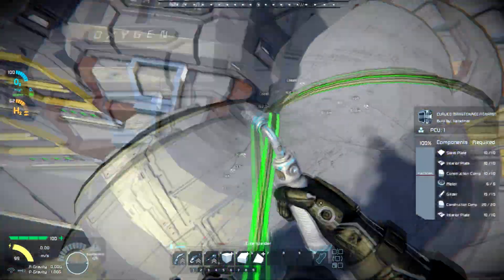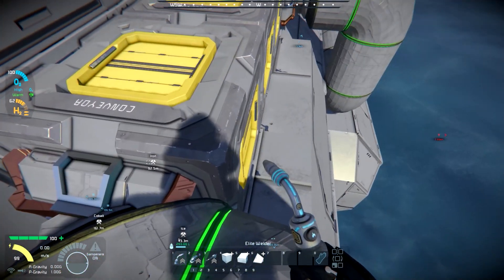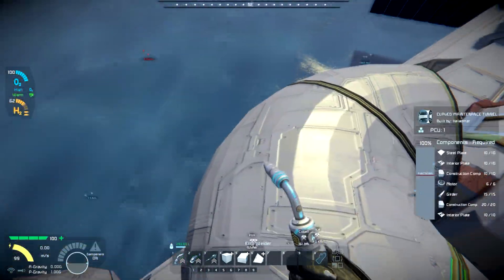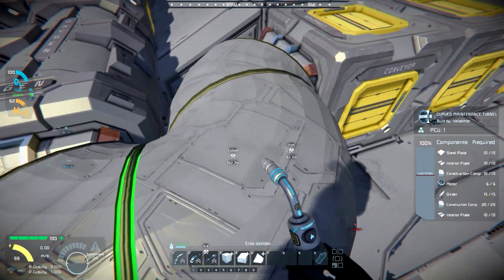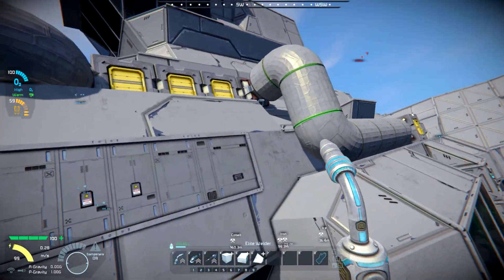Basically just running the piping through, and I may change this again to move this connector over to the exterior of the build so that it doesn't have this little S-turn. But I kind of like it — it's cute — so I figured I'd leave it there for now.